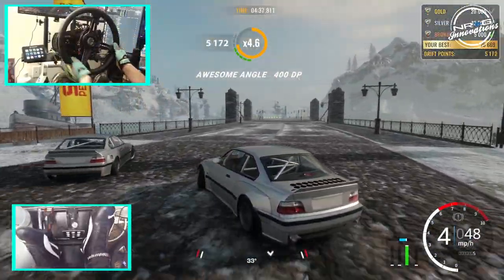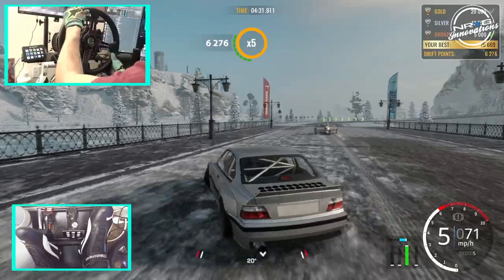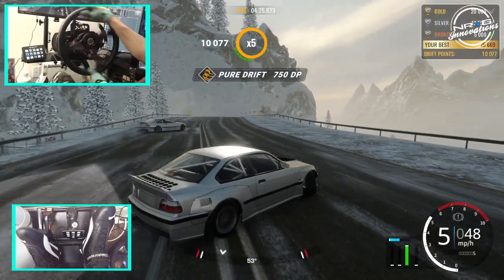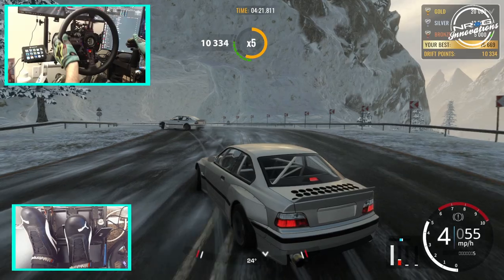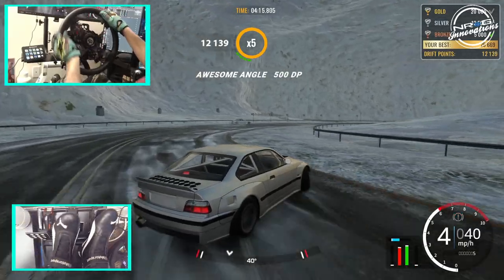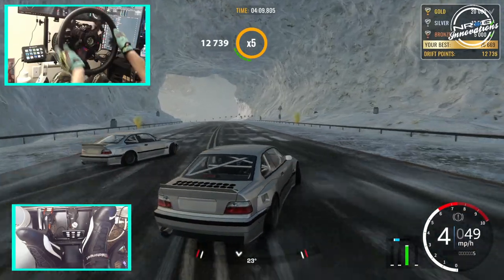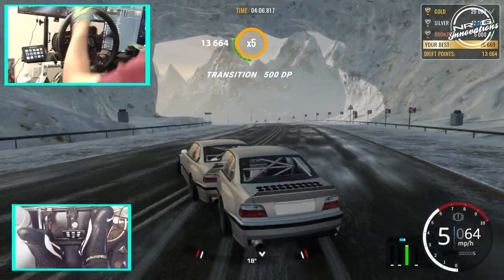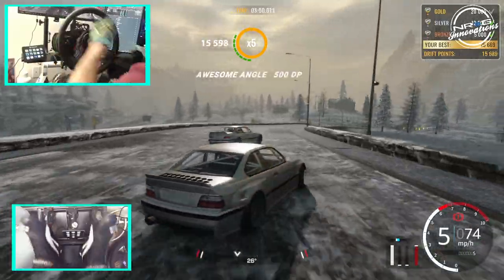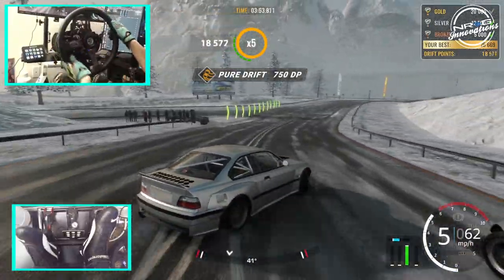Try not to hit that. There we go. Back in fifth gear. Definitely stretching this fifth gear out. I popped this in fourth — this is where we went off course last time. Cut that a little bit short this time. Getting confused on which engine is actually mine. Following our ghost here. Run this out wide. There we go.